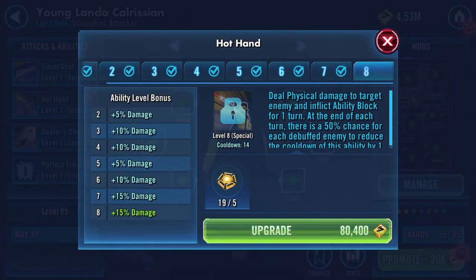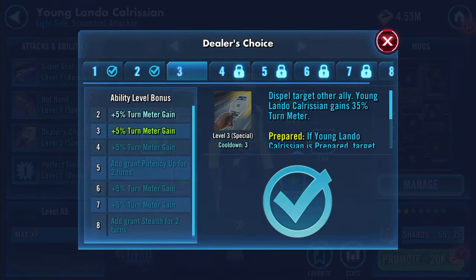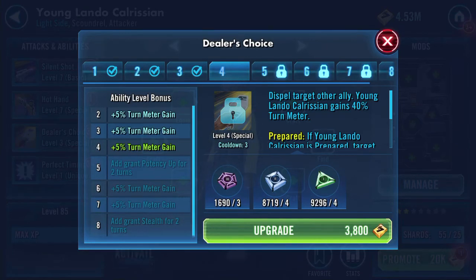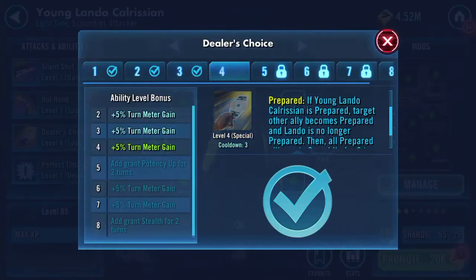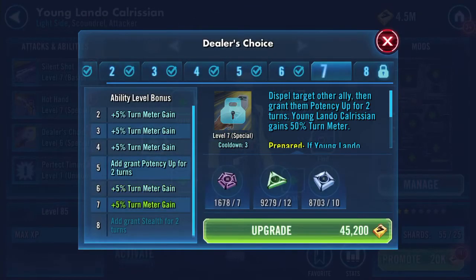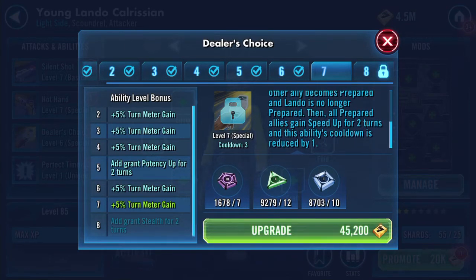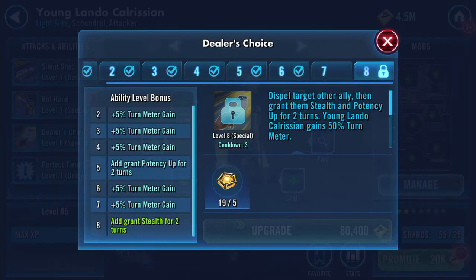With the omega it adds 15 damage. Dispel target other ally - Young Lando Calrissian gains a percentage of turn meter. If Young Lando is prepared, dispel target other ally and grant them potency up for two turns. Young Lando gains 50% turn meter. If Young Lando is prepared, target other ally becomes prepared and Lando is no longer prepared. Then all prepared allies gain speed up for two turns and this ability's cooldown is reduced by one. Cooldown is three, and the omega grants stealth for two turns.